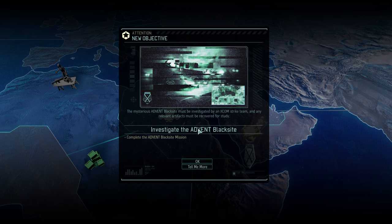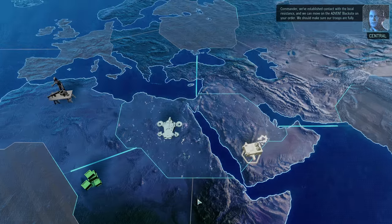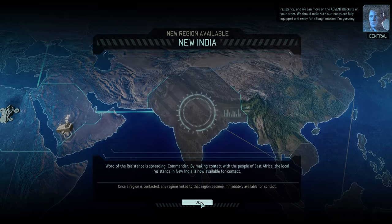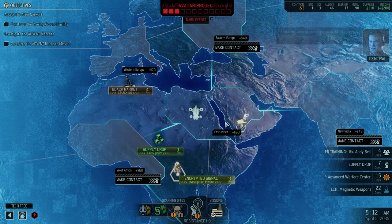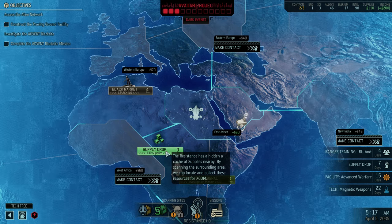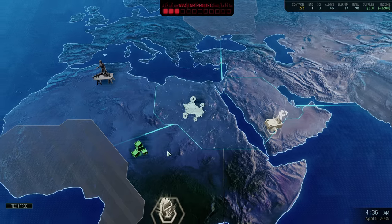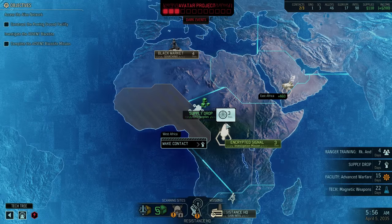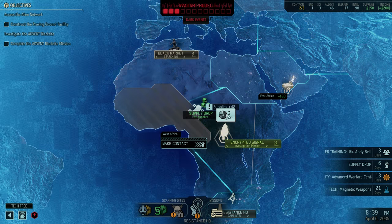Commander, we've established contact with the local resistance and we can move on the Advent Blacksite on your order. We should make sure our troops are fully equipped for a tough mission. I absolutely need a 5th squad member for the Blacksite. Probably not going to wait for the magnetic weapons - it might be a little bit too far.